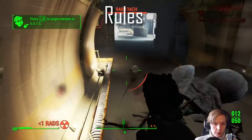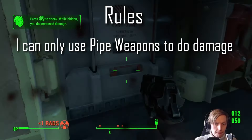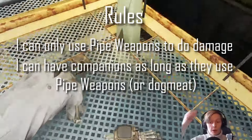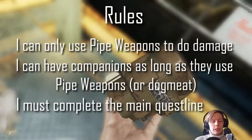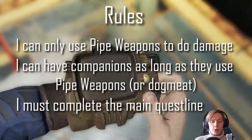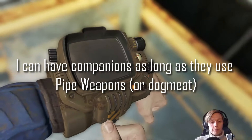While we escape the vault, let's go through the rules. We are only allowed to use weapons in the pipe family to do damage to enemies. We can use followers but only if they use pipe weapons, or Dogmeat, because he's a good boy. We must complete the main questline and there are no mods or glitches allowed.